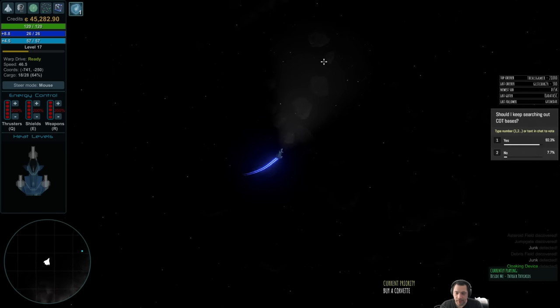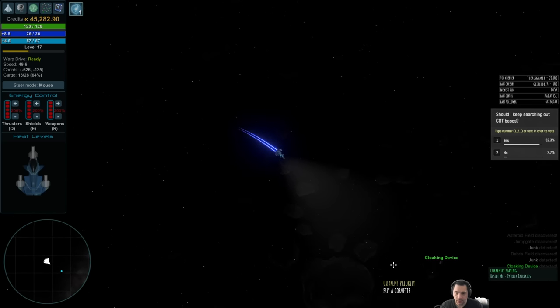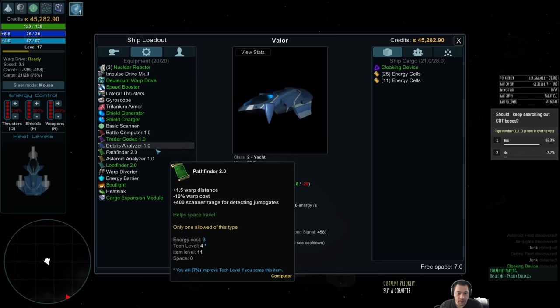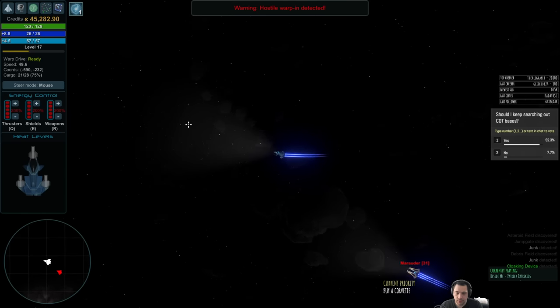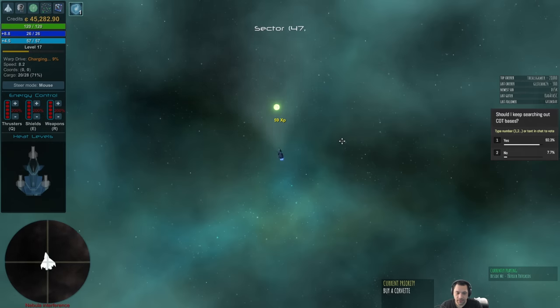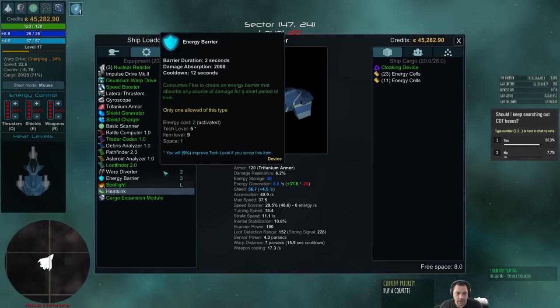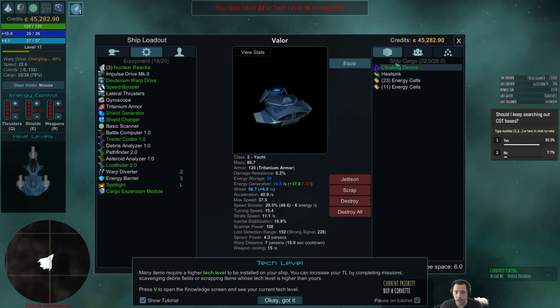There was a cloaking device back here — I'll take it and equip it, because I don't really need the heat sink since my weapons aren't overheating. But I don't have the tech level for the cloaking device. Never mind.